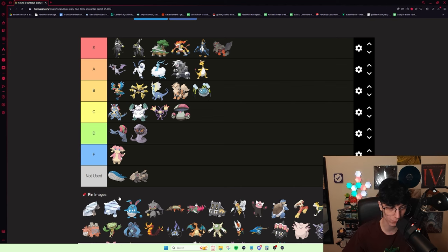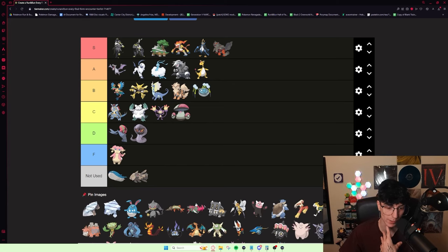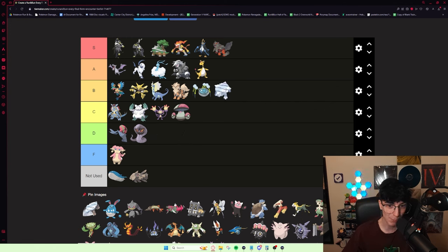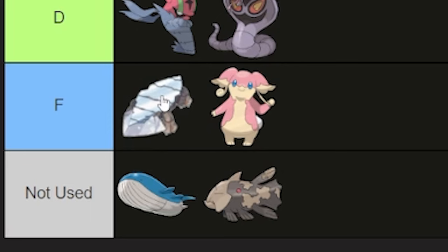Avalugg and Hisuian Avalugg — right off the bat, Hisuian Avalugg is definitely the worse of the two. Regular Avalugg is really solid on Norman and one of the best Diggersby answers. I'm an Avalugg believer — I would put it toward the bottom of B tier. It's really solid, very min-maxed in defense and physical attack. Hisuian Avalugg, on the other hand, is really bad. When I used it I was like, man, I wish I had the regular one. I'm going to put it in F tier.